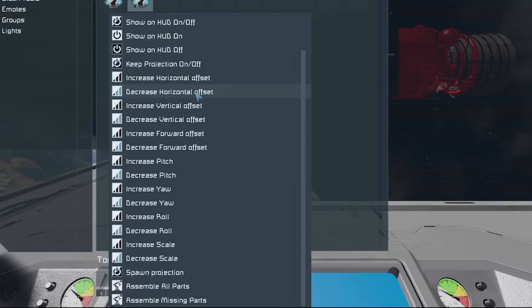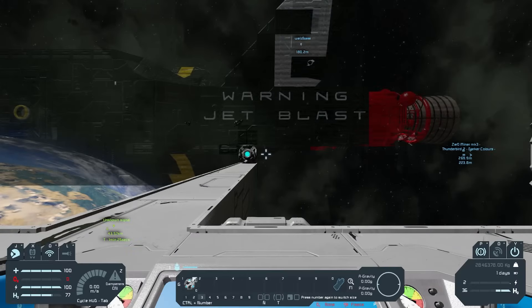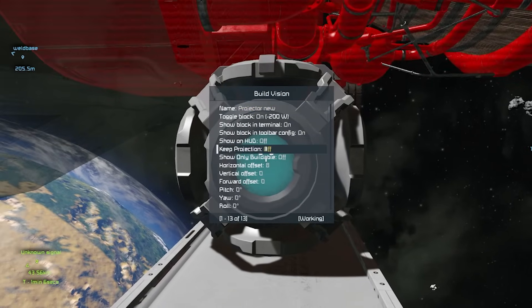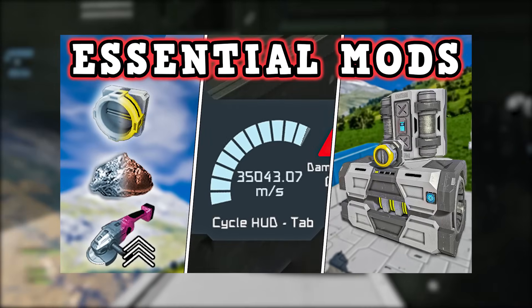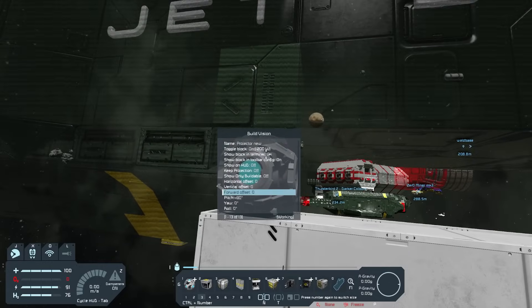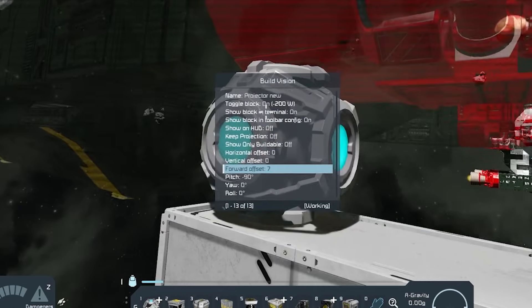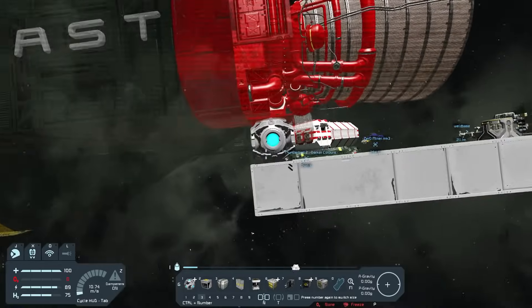I personally recommend using the Build Vision mod, which allows you to walk up to a block and change its settings whilst looking at it. From here you can use the scroll wheel to move the ship forward and backwards — I have a full spotlight on this in my top mods video if you want to check it out. This is where making the blueprint the correct way pays off: using the forward offset I can actually move it forward. If you placed it the wrong way around the directions wouldn't make sense. And there you go — the projection of Thunderbird 2 is now perfectly aligned.